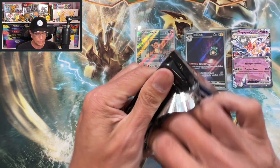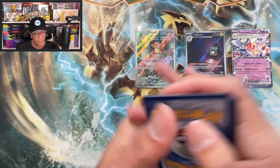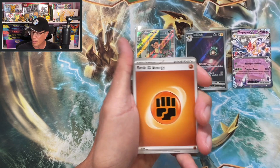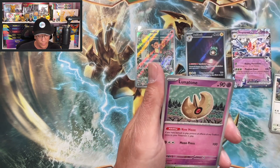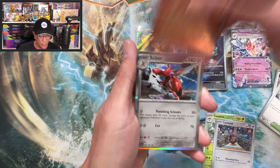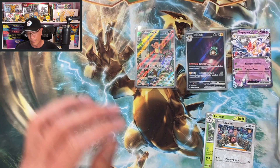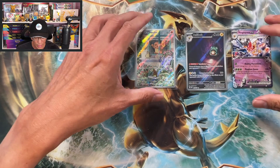Last pack — last chance at a Charizard. Are we gonna pull it? Probably not, but there's a chance. Lunatone, Serena, Lechonk, Heatmor reverse holo, Scizor holographic. All right guys, from two ETBs of Obsidian Flames, these are the hits.